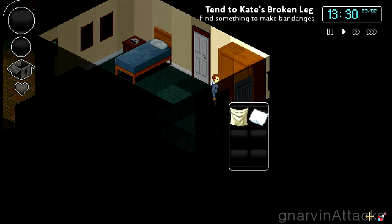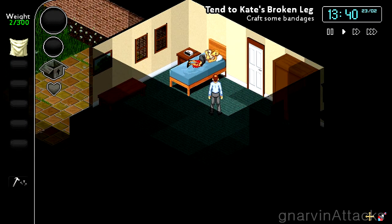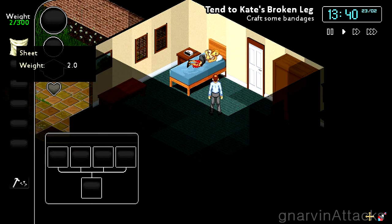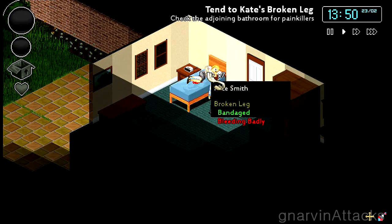First thing we do, she's hurt, so we need to pick up some bandages. We take these sheets that we found in this dresser right here, with the crafting button, take the sheets, put the sheets in here, and we get bandages. Now we take the bandages over to her, push it, and now she's bandaged.